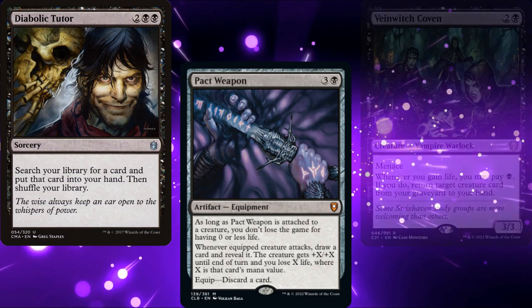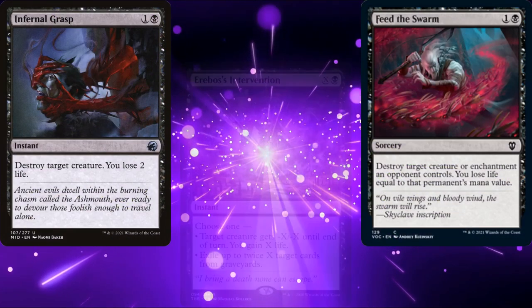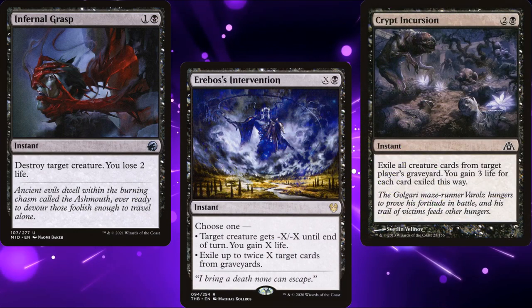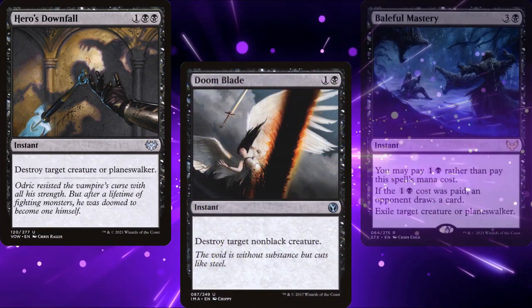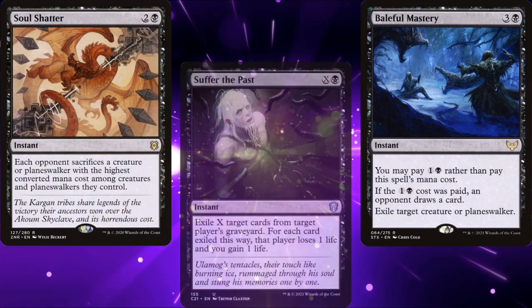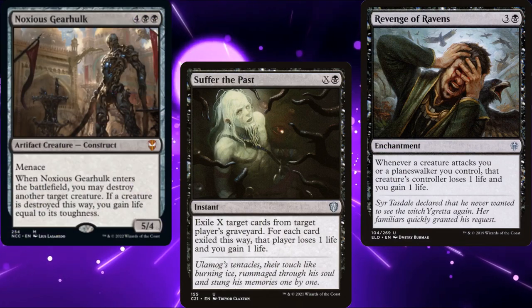For interaction, we're running Feed the Swarm, Infernal Grasp, Erebos's Intervention, Crypt Incursion for graveyard hate, Hero's Downfall, Doom Blade, Vile Mastery, Soul Shatter, Suffer the Past, Revenge of Ravens, and Noxious Gearhulk.